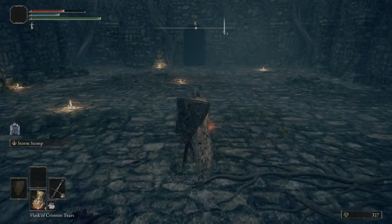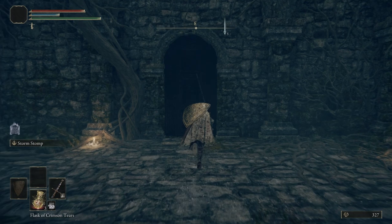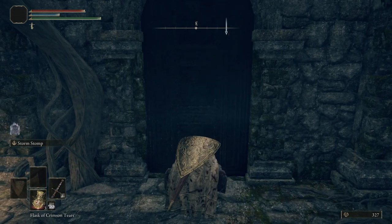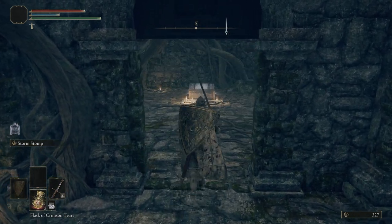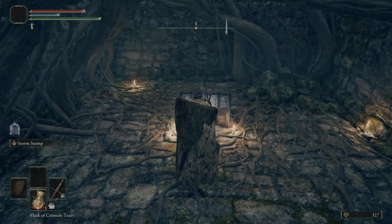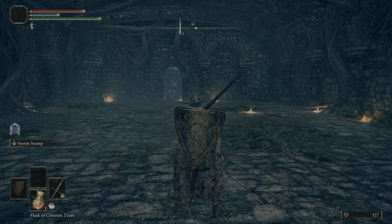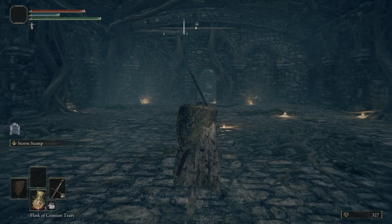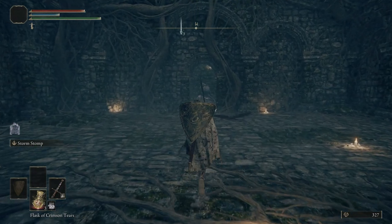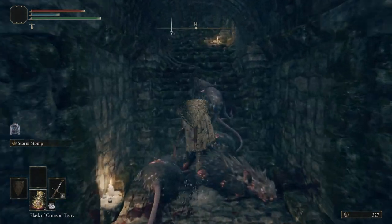Go ahead and get a flask back. We're going to open up this door right here. Do not open up this chest — this chest is going to be a trap chest and it will teleport you over to Caelid. You won't be able to get out of there until you get all the way to the grace in the dungeon that it sends you to, and then make your way out to the entrance and teleport back over here. So don't open up that chest, whatever you do.